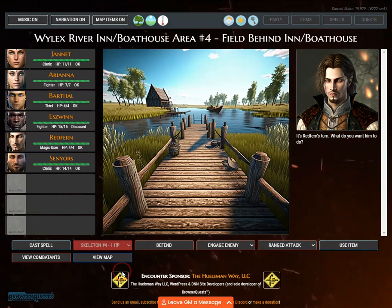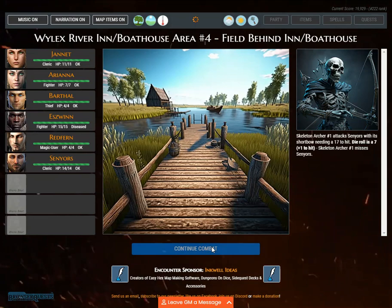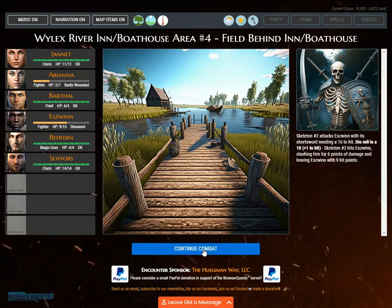Redfern readies his ornate dagger +1 and swings at skeleton number 4, needing a 13 to hit. Skeleton archer number 1 attacks Senators with its shortbow, needing a 17 to hit. GM note: a new combat round has begun. Skeleton number 3 attacks Ariana with its short sword — die roll is 20, an automatic hit. Skeleton number 2 attacks Eswin — die roll is 18, plus 1.